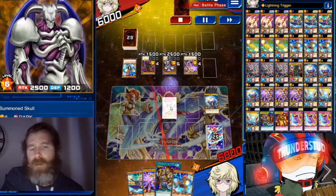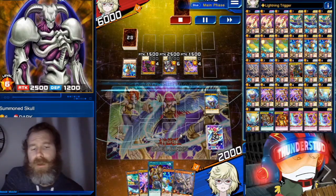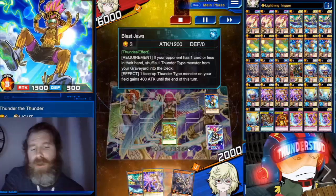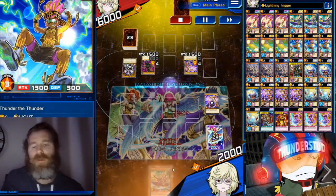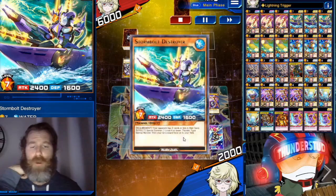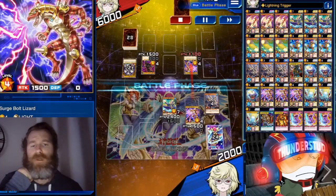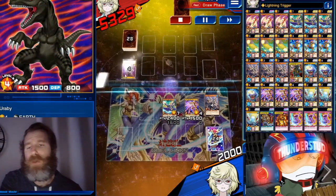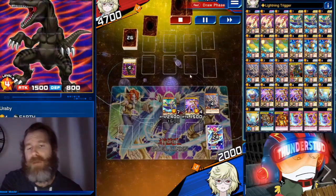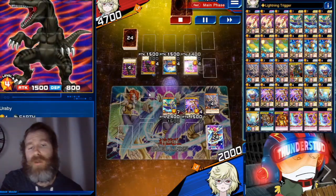He hits us for a good amount of damage — 2k left. We're gonna Tribute of the Doom, throwing away the Thunder. Storm Bolt brings a monster out from our graveyard, Lightning Trigger lowers one of them — he gets hit with the low boy, then hit with the big boy. That's a prismatic — wild to see.